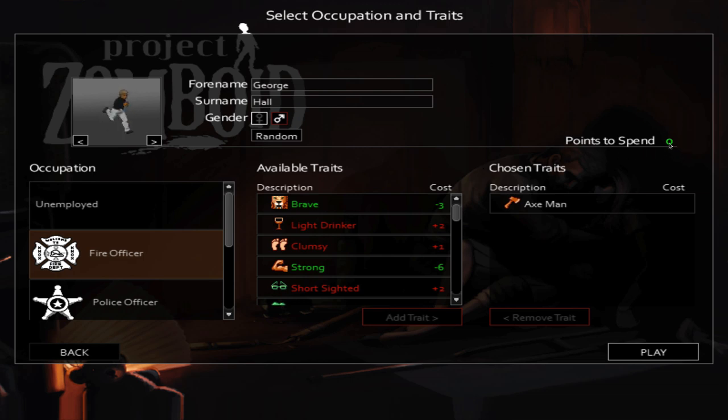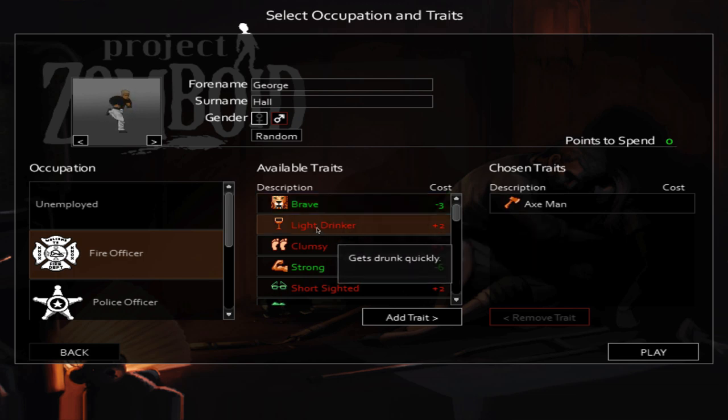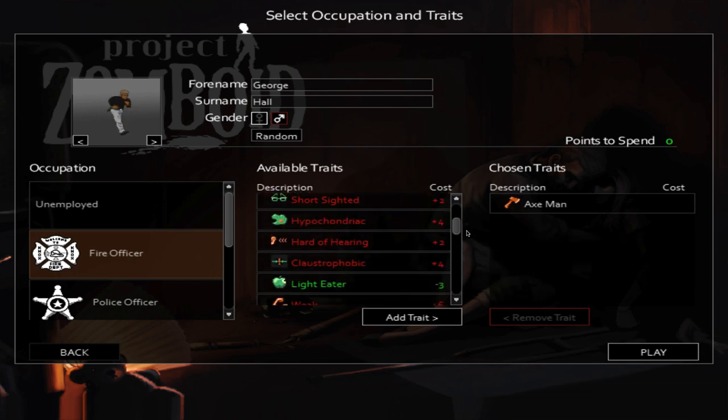You'll see here it says zero points to spend. As long as my points are at zero or in the positive I can play. But let's say I want some additional traits — for instance, I'd like to be brave, which costs three points. This is a positive trait. To gain points I pick up negative traits, so in order to be skilled in one area I must have a weakness somewhere else.